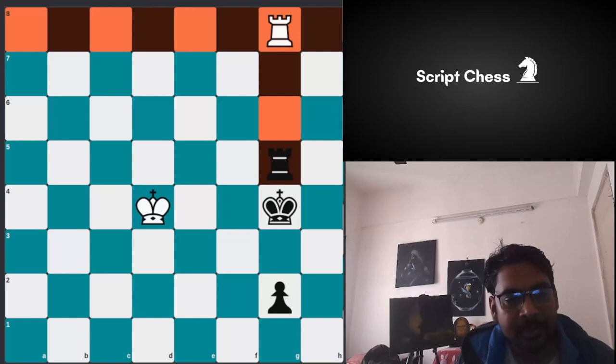Now the white king will proceed further to make space to advance the pawn. Black can attack the pawn and black will forward the pawn — the pawn is two squares away from queening. Black goes rook g6, keeping the rook on the same file to attack the pawn.